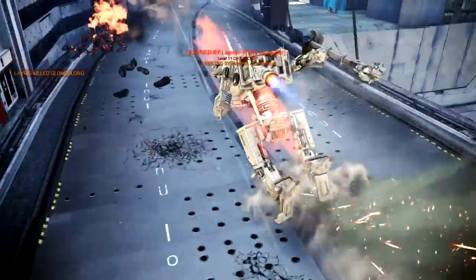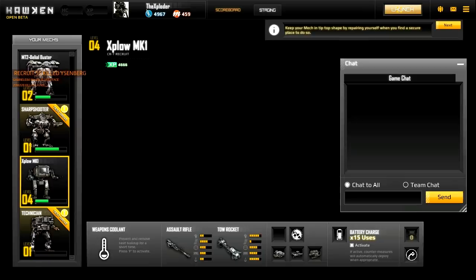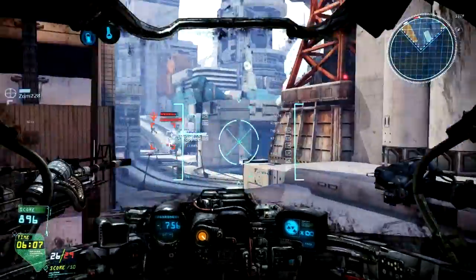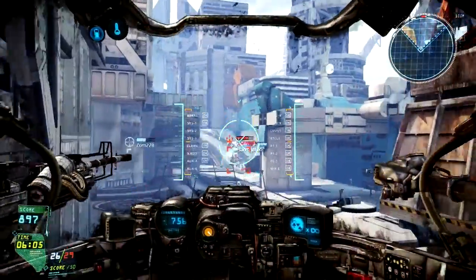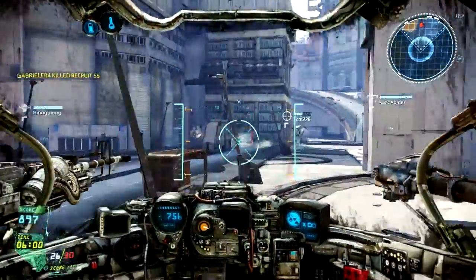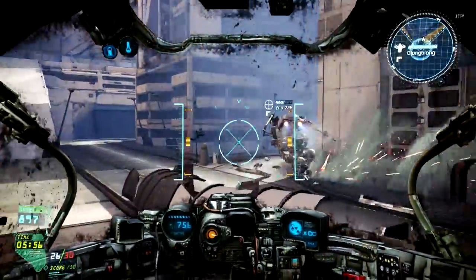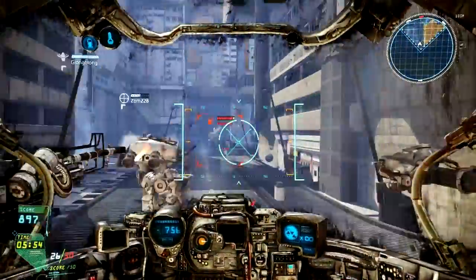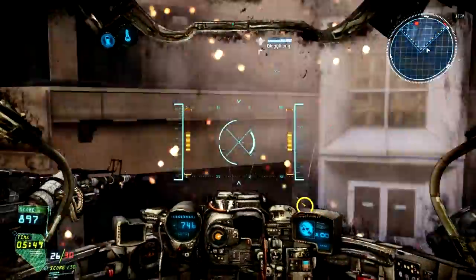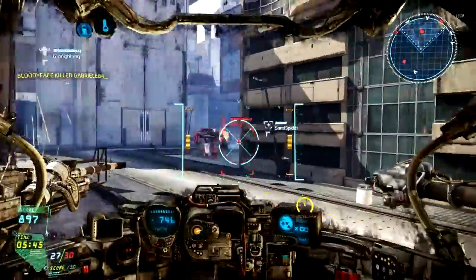Sometimes you do get spawned in really bad spots, where the entire enemy team is and your team is nowhere to be seen. That's where some of the spawning locations are questionable in the game, to say the least. But I don't think that is a big negative, since this is Team Deathmatch and it could just be luck of a spawn.